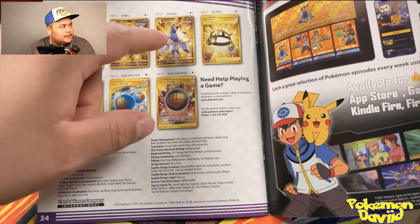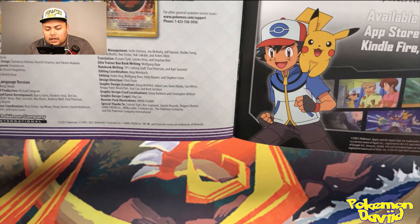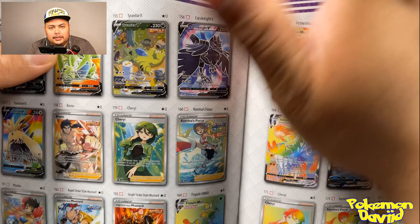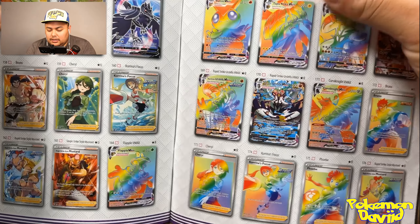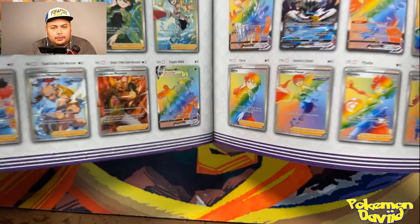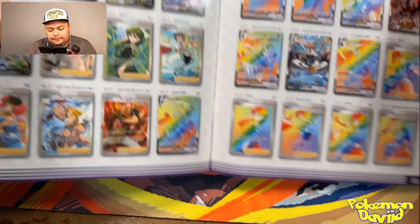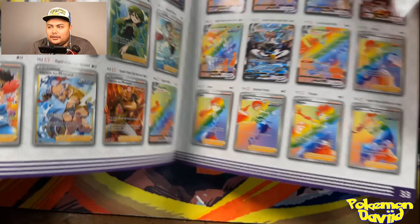What are we trying to go for? Those two especially — Hundun. For me personally I'm looking for this card right here, Inteleon, just because it was my first shiny Pokemon in Sword and Shield. So Sobble right there — hopefully we can get him.